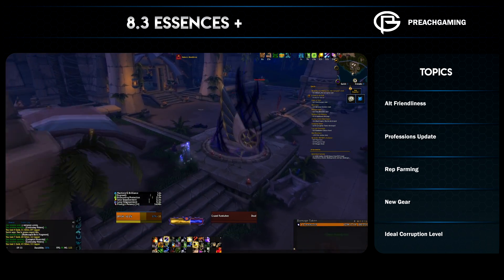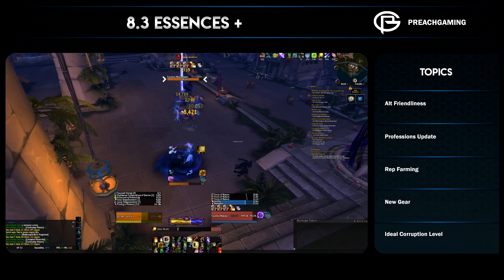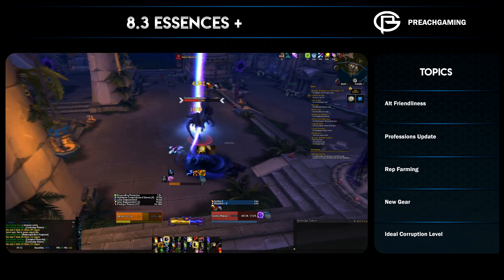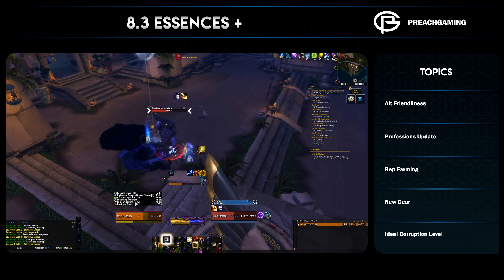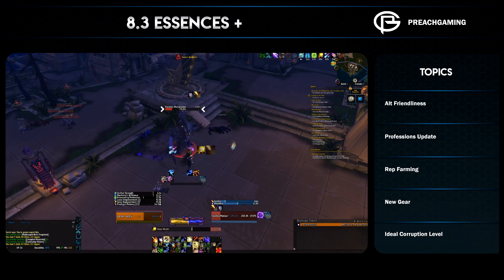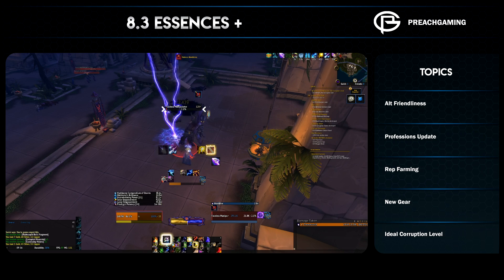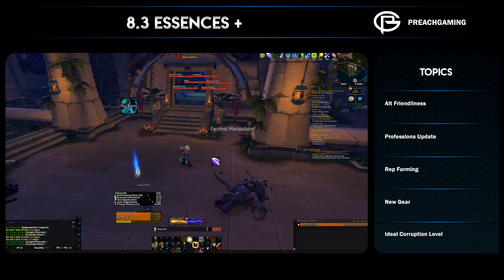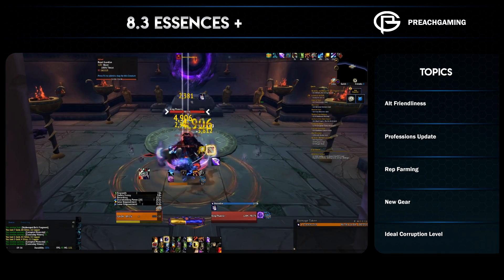If you go full maximum turbo farm when this content goes live and do everything every single day, you'll likely get about one to one and a half extra horrific visions, which might net you a couple hundred to 400 extra corrupted mementos — ultimately giving you roughly one extra talent point in the tech tree over time. You'll cap the tech tree quicker and start working toward gem slots sooner, but keep in mind the amount of corrupted mementos you need for a gem slot is 25,000 — it's a huge amount. If you don't have the time or just don't want to, you won't be too far behind; nobody's going to stack up gem slots in the first couple of weeks.